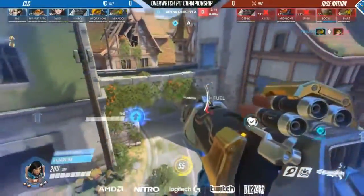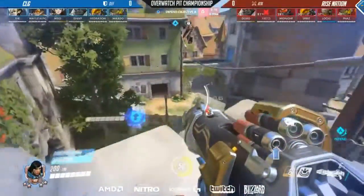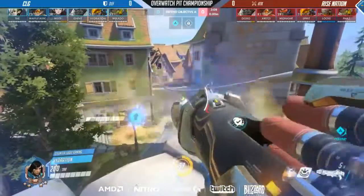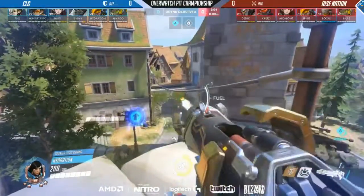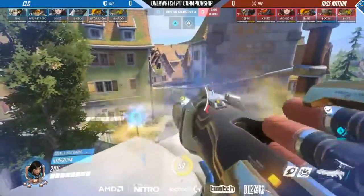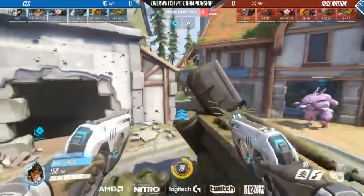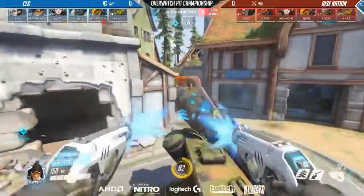When it comes to a Pharah battle, the one thing you need to keep in mind is that you always want the higher ground advantage. You want to be the second person to use Shift so you can always be shooting down at terrain or the ground, trying to get that splash damage — because direct hits, of course, are nice. You can finish off an enemy Pharah with just two of them, but they are very hard to secure. So as long as you have that height advantage, your enemy is going to be shooting up wildly, unable to splash you, and you'll be able to shoot down and finish them off.